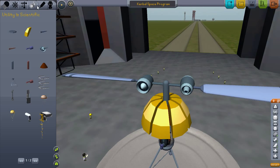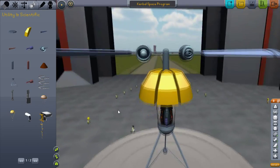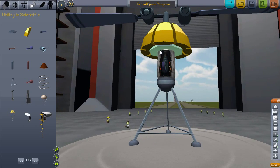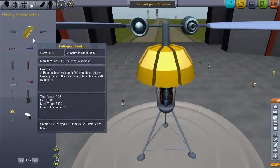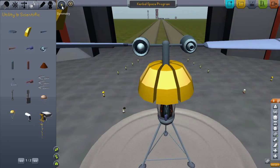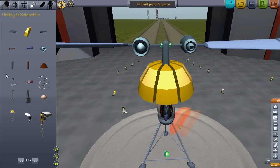Most of the objects are in utility and science as you can see. We've got the helicopter base, which I put right there. This is where you put the helicopter bearings — but they're actually a struggle to put on. You actually have to put them up to max to place them, because you can't just put one on at a time.